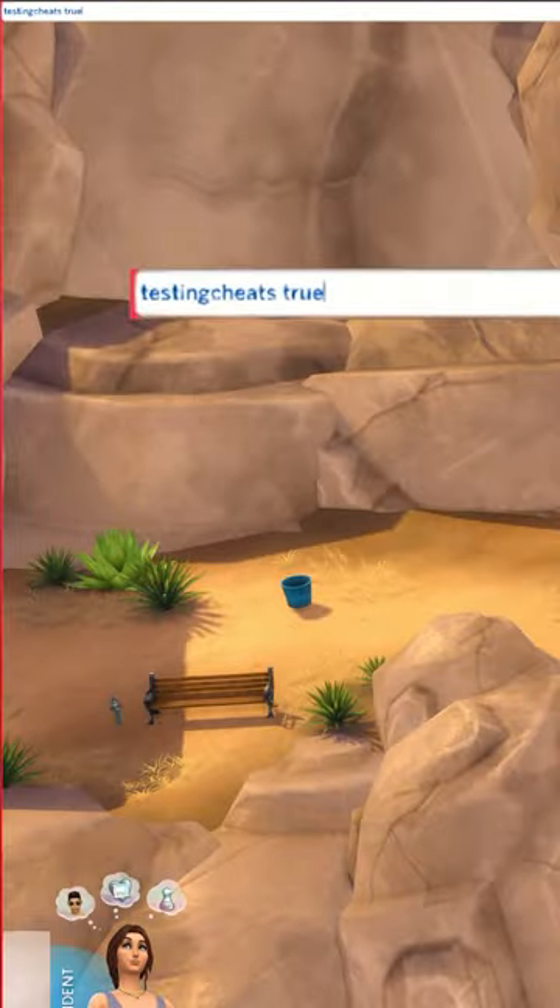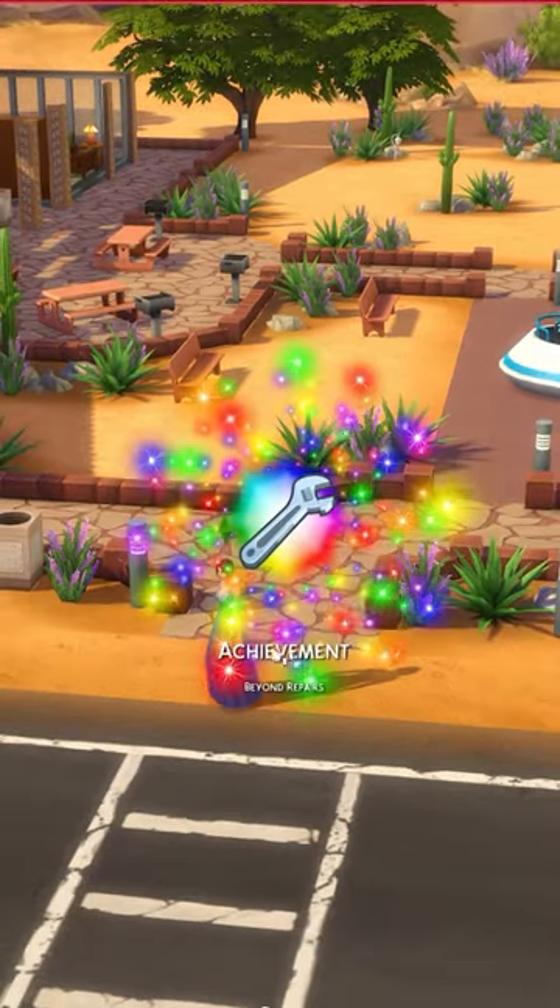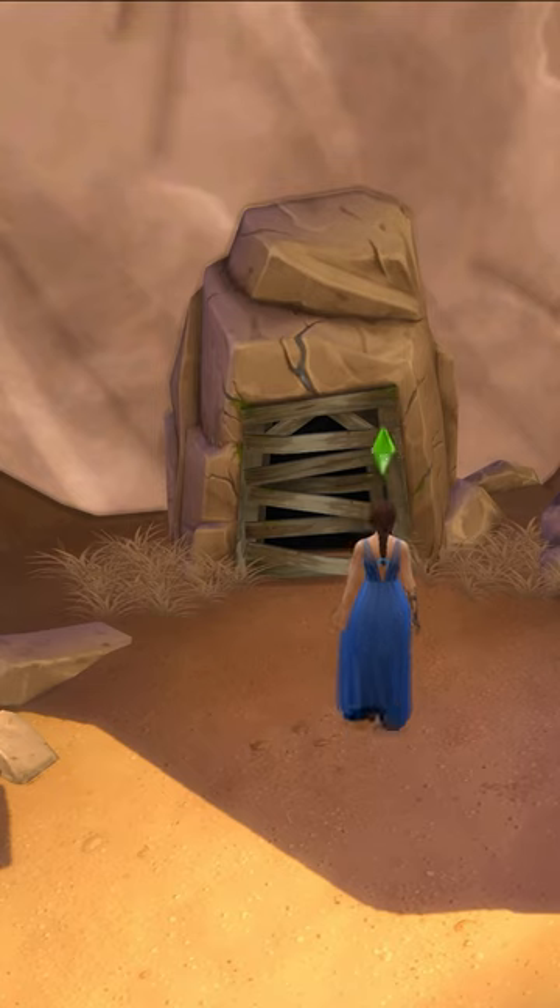You won't be able to get in there because you need the handiness skill maxed out, so I've gone ahead and cheated it to the max level. Now if you go back, your sim should be able to break open the mineshaft.